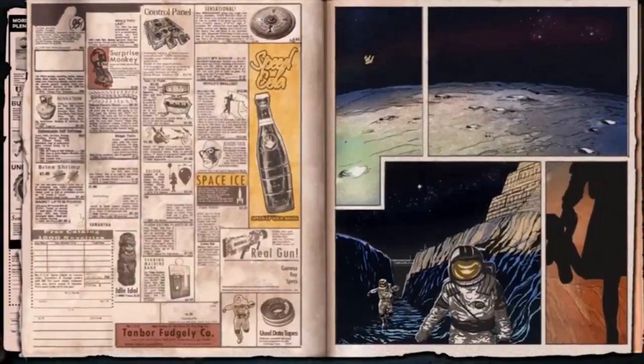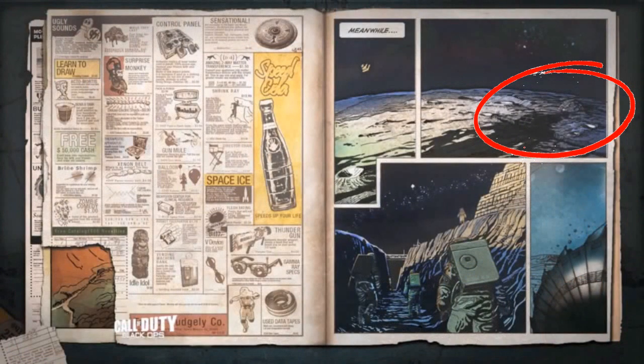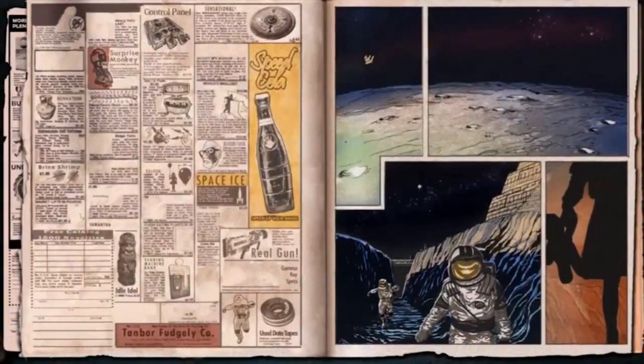First off, Griffin Station isn't there on the new one — Griffin Station no longer exists on the Moon, which is very interesting. If we take a look to the left where the newspaper is, a few things are missing from there as well. You can't really tell what they say because the writing is very small, but a few things have changed on the newspaper side.